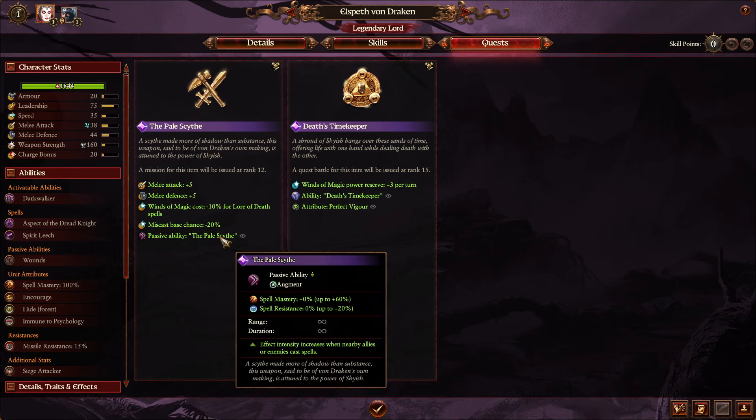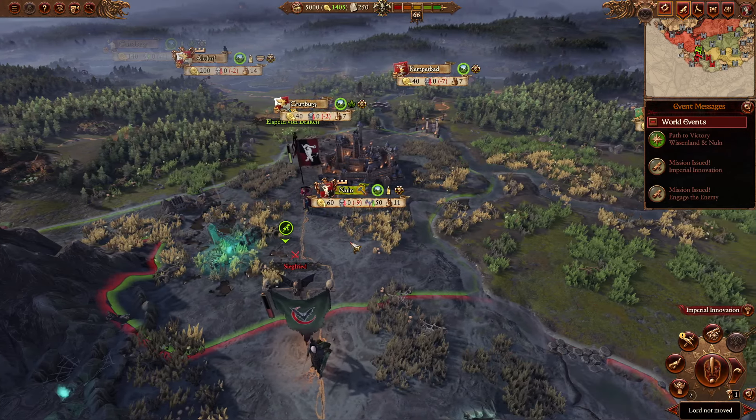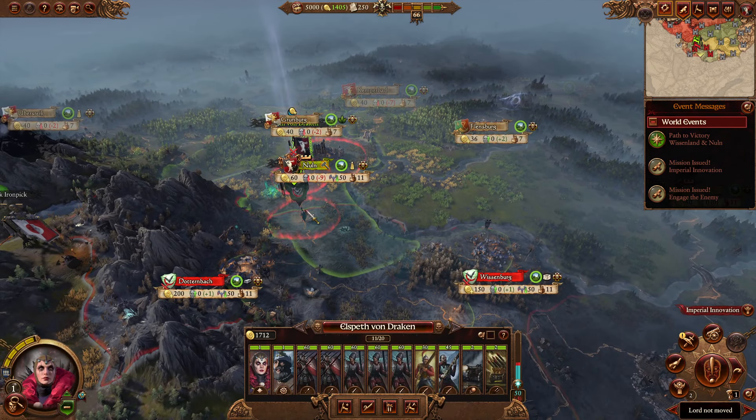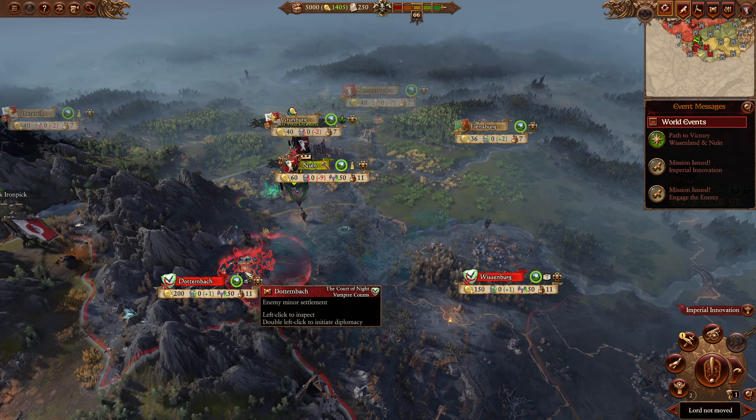She's got your standard quests — they're fairly nice. I like Death's Timekeeper because it gives you magic every turn, which is handy, and allows for healing and weakening of enemies. Her Pale Scythe is okay — she gets more spell resistance and spell mastery when allies or enemies cast spells, as well as being a little better in melee combat. She flies above the battle, drops Purple Sun of Xerxes on everybody, and she wins.